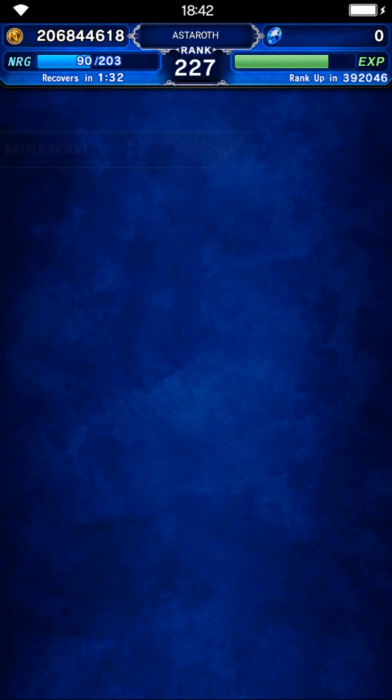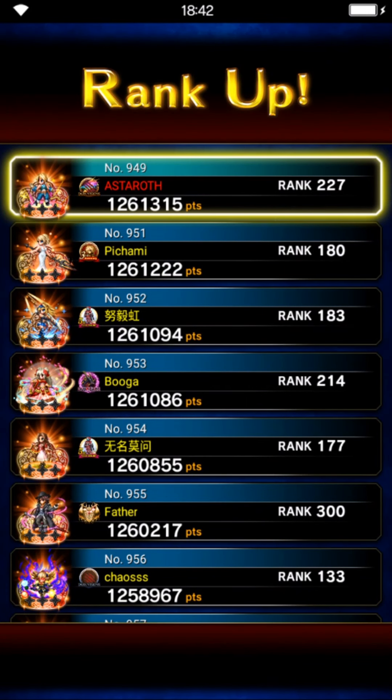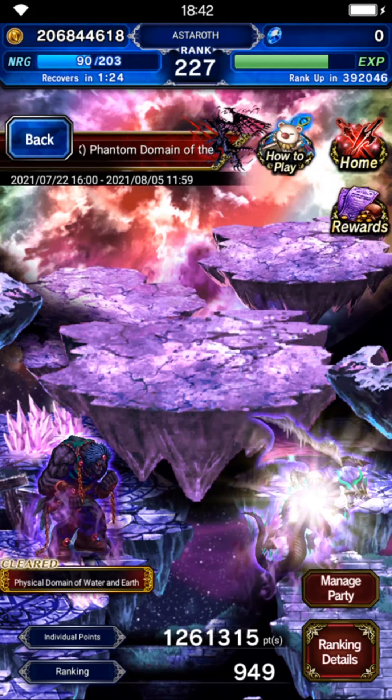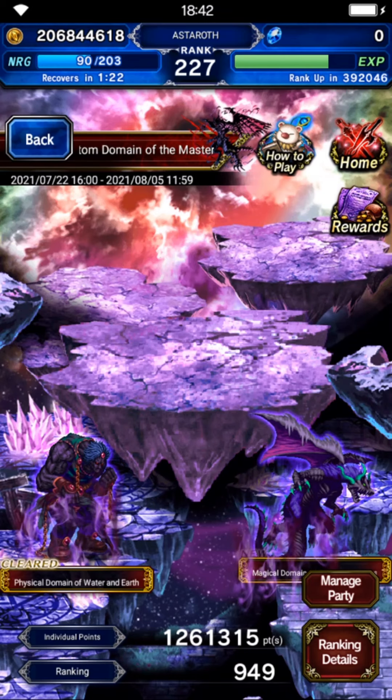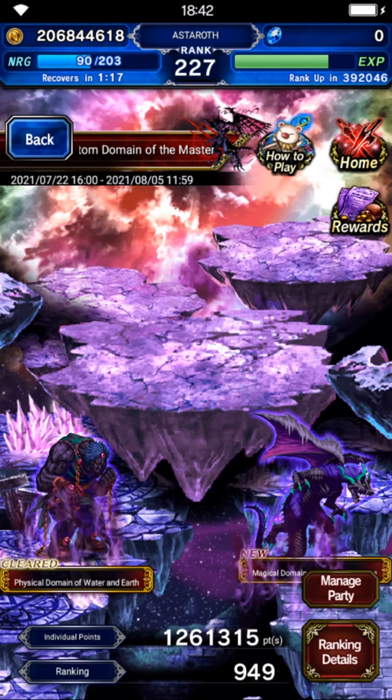That's not hard — you don't need to stack Zidane's limit first, you don't need to have Noctis and Ardien together. As you can see, I use Asta instead of Ardien so we lose a bit of damage but we are still able to cap it. It's not that hard. Moving on to the second stage, which is the Magical Domain.